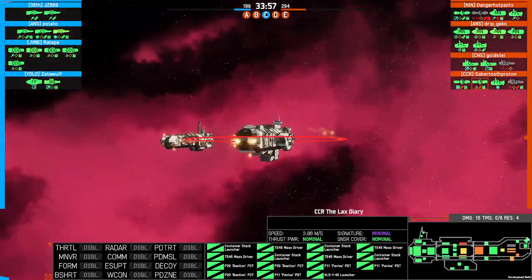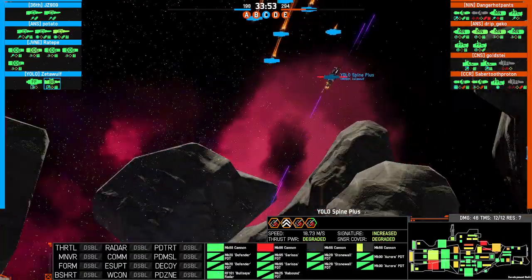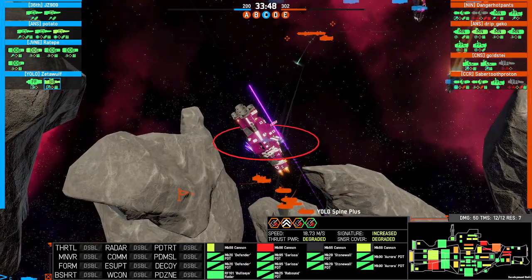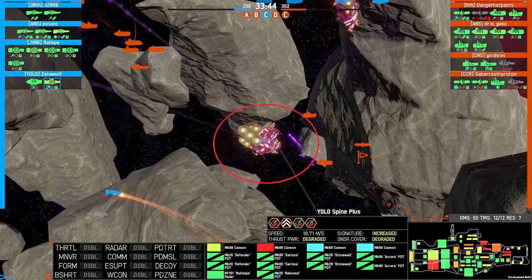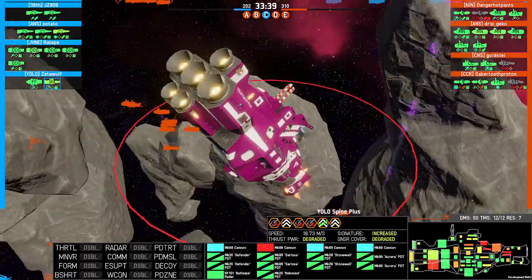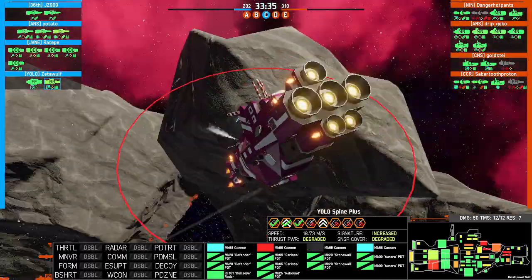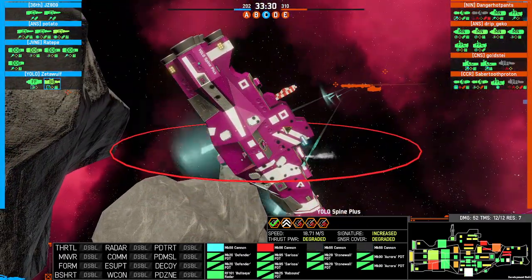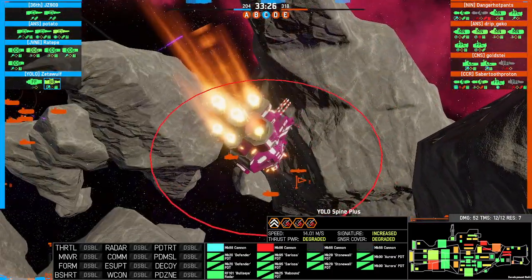These mass drivers finally opening up on this battleship — battleship is not a wonderful target for mass drivers. They don't penetrate very deeply into the hull; you can take out a turret, some radar panels, maybe some point defense, but you're not going to be able to really kill a battleship with this type of weapon or even really hurt it significantly.